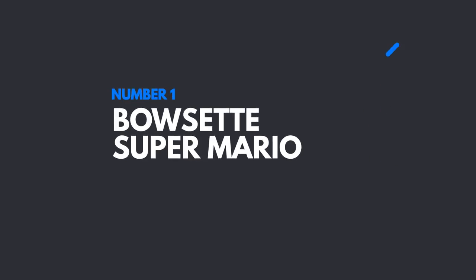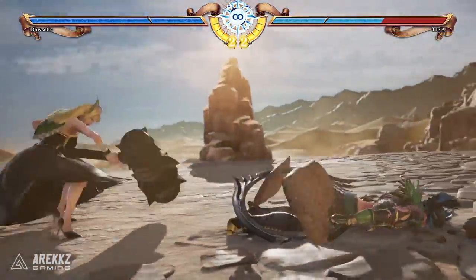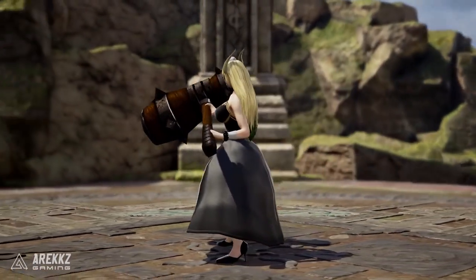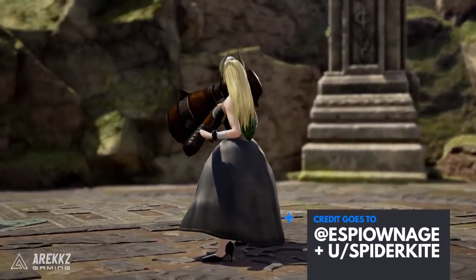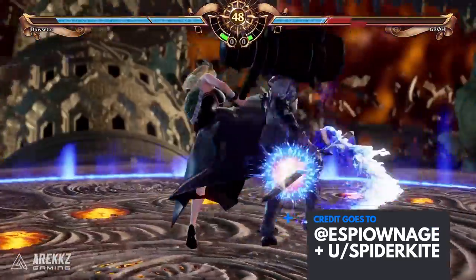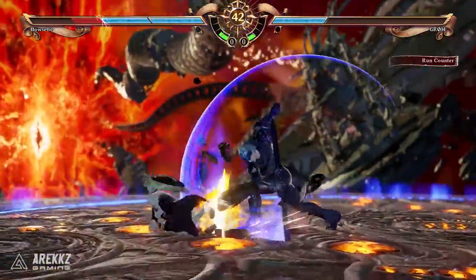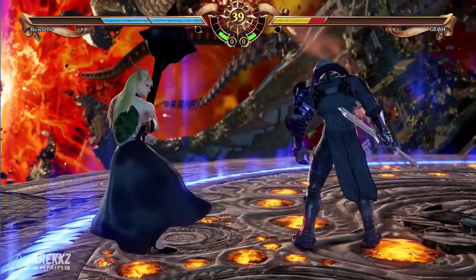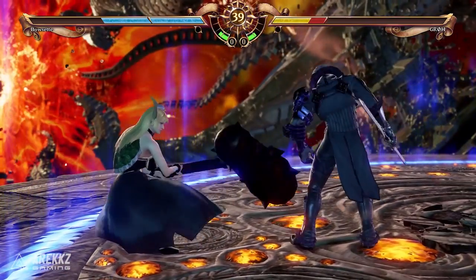Kicking things off at number 1, you knew it was going to happen. This character has been pretty much everywhere on the internet these past few weeks, showing up in other games through mods, inspiring a whole slew of additional original character designs with similar origins. We are of course talking about Balzette. Credit for this design actually goes to two different people — the first one we saw was from Espionage on Twitter, followed by a similar design by Spider-Kite on Reddit. Since we had to recreate the characters ourselves for this video, we essentially combined both of their Balzettes, drawing the best aspects from either to create the ultimate version. For those of you looking to make this character for yourself, you can see all the armor and gear used on screen, and you'll need to play around with the color palette to achieve the intended result.